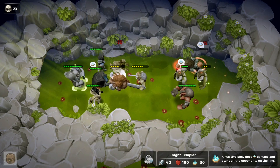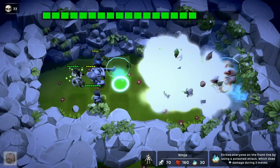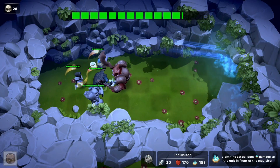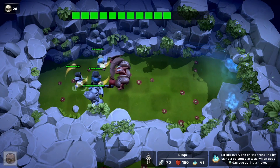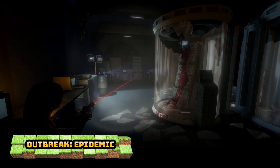The next one is a lot quicker — only half hour to an hour — at £1.07, which is 90% off, and that's Outbreak Epidemic. It's rated 1.75, so not a great game, but it is a nice quick completion at a cheap price point.